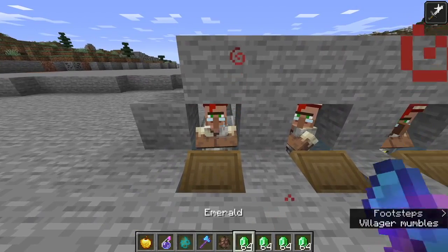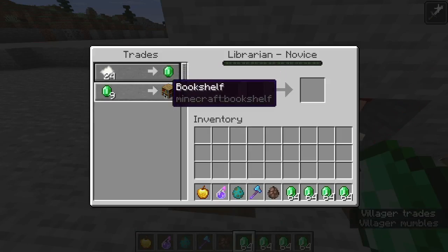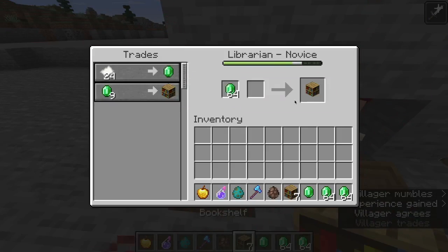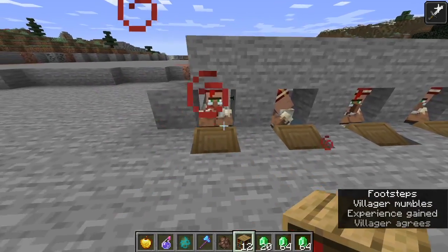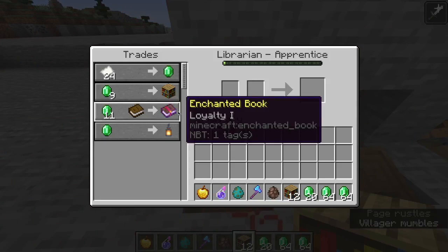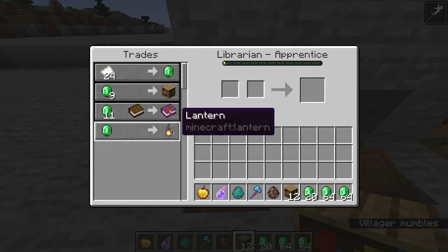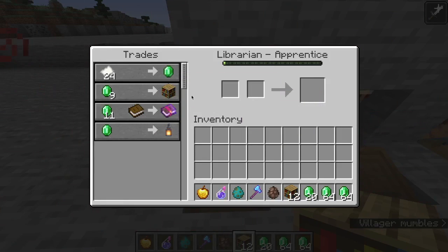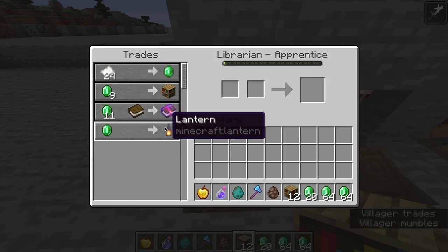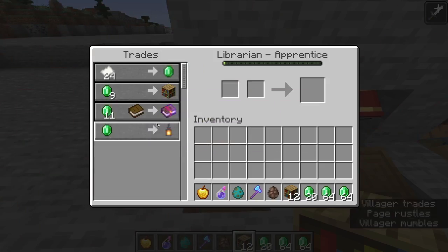Then what you're going to need to do is trade with this guy until he gets up to the next level. The particle effects will go around him signifying that he's leveling up. This is kind of a gamble because it does it randomly, but for the next set of trades, you need it to be a book trade — not an enchanted book trade, but a normal book trade.